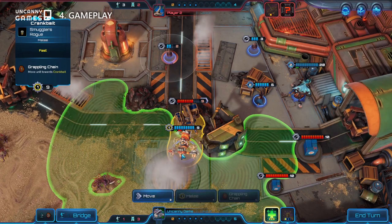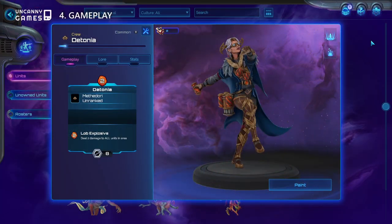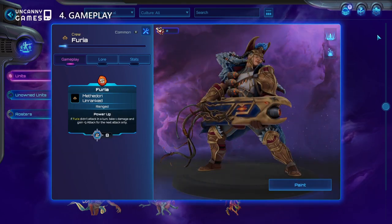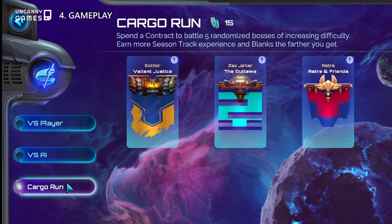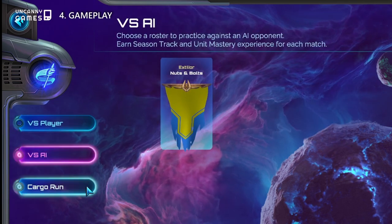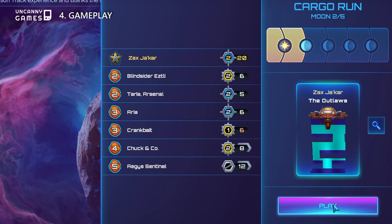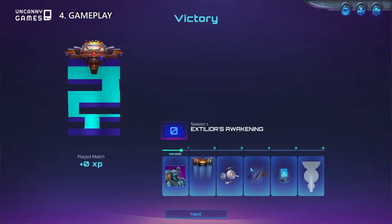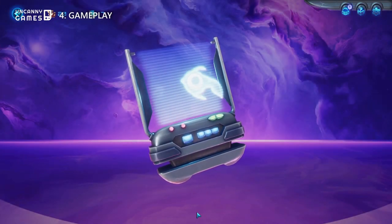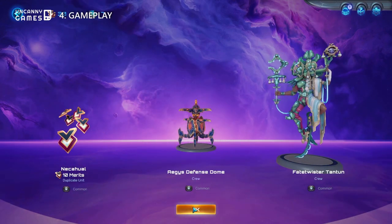Even in its current early access stage, there are a ton of units with different abilities to try out. Despite being a PvP-centric game, you may also choose to fight against the AI, or engage in daily contracts that are similar to short roguelike campaigns. You'll have to battle a series of different bosses, and if successful, earn rewards in the form of blanks, which are an in-game currency that allows you to purchase more contracts, unit booster packs, and cosmetic upgrades for the unit painter.